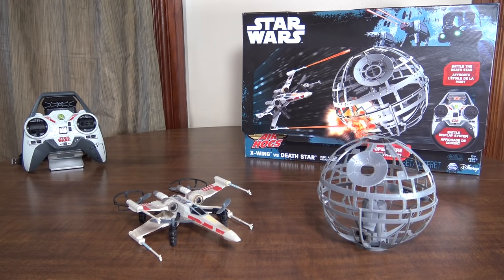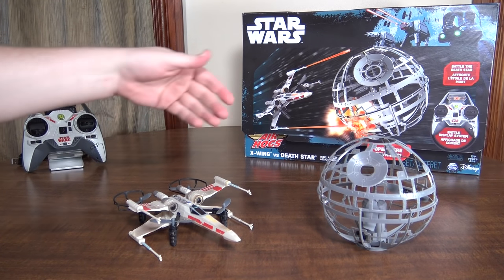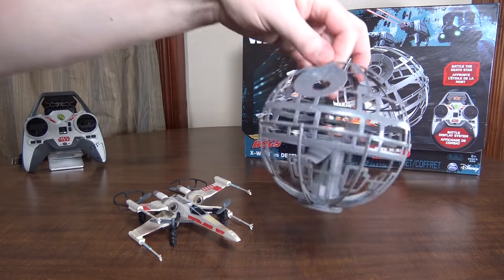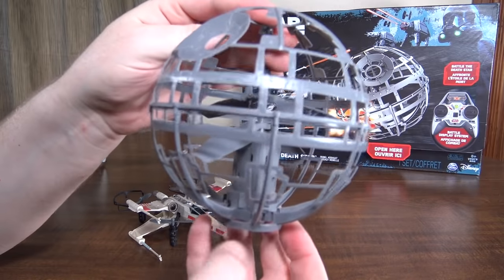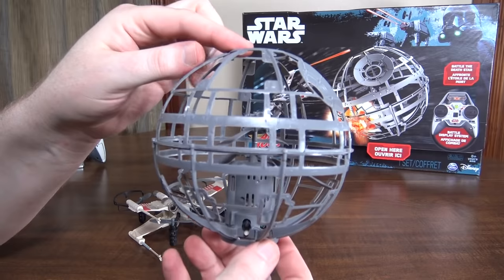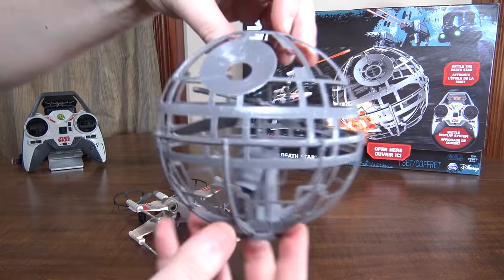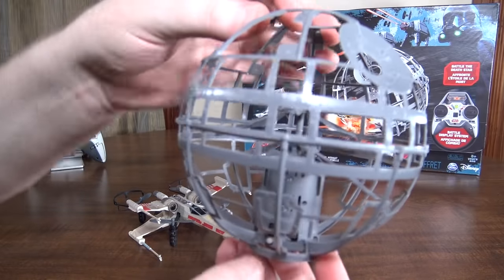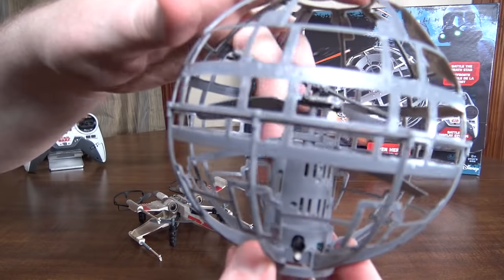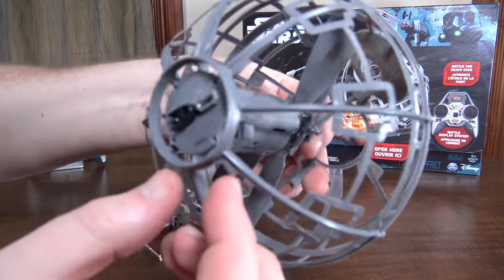Hey everybody, it's Flying Ryan here, back with another awesome Star Wars RC from Air Hogs. This time it is the X-Wing versus Death Star. This is the Death Star here, which — if you remember a while back they had the Air Hogs Atmosphere that bounced off your hand and held its hover — this is essentially the same thing, a little bit bigger. Inside it's basically a coaxial helicopter.